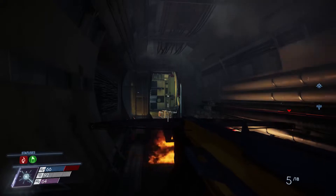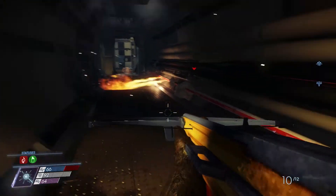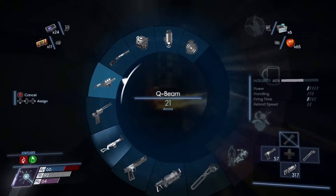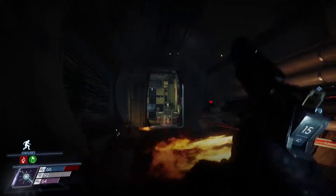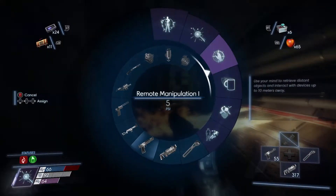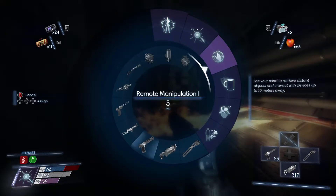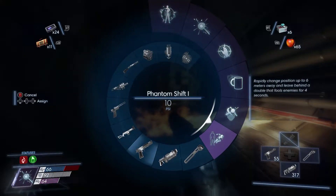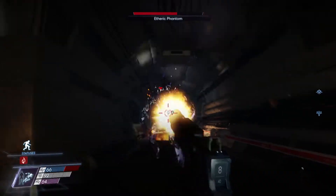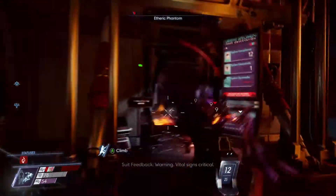I wonder if I used the Hunter's Boltcaster if it would lure him back over here. So far not so useful - the Hunter's Boltcaster - I pushed one button and oh wait, he's coming back. Let's see here. I wonder, I don't want to use the Q-beam. Come on, I know you want to. What if we do the backlash? We haven't really done anything with backlash with these guys. Phantom shift actually might be a useful way to get out of this guy. Now I'm on fire.